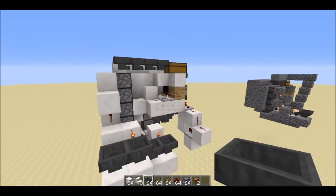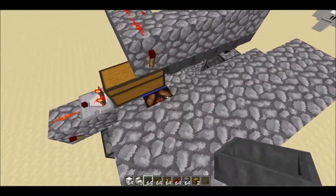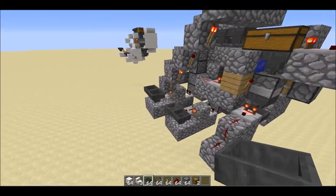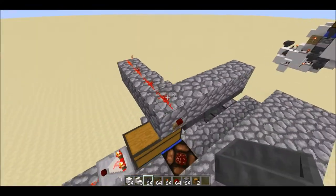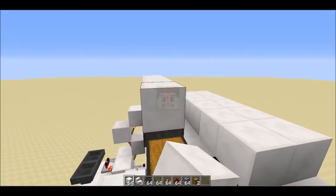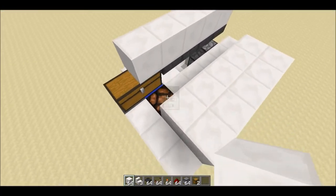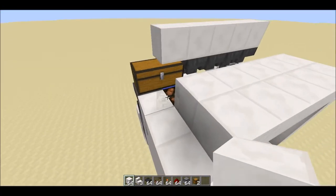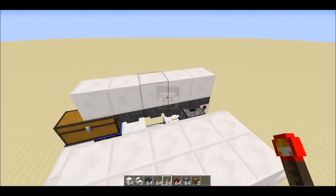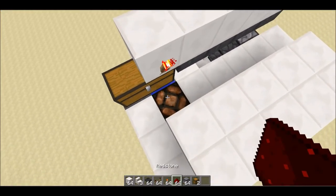We are missing the redstone lamp. Place blocks over the hoppers so items don't fall into them and cause issues to your machine. Place one block on top of the chest, one redstone torch there, one redstone dust on top of the lamp, one block on top of this redstone torch.